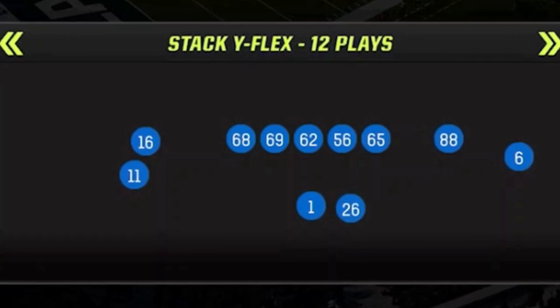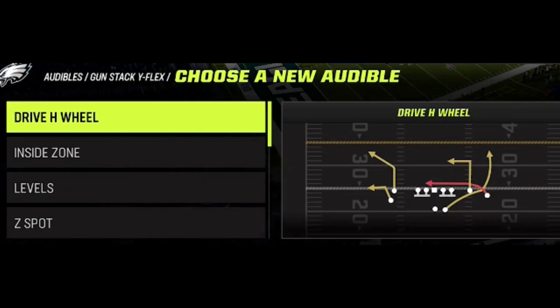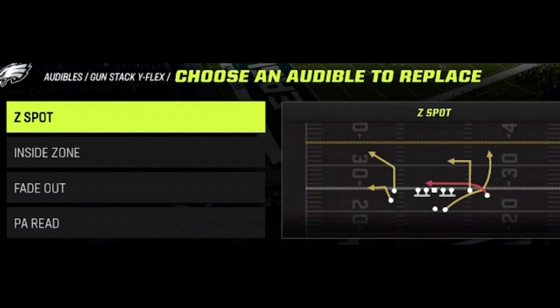There are two things you must do every single play for this offense to work. First, you have to set your audible plays — that should be the first thing you do on offense before you ever run a play. If you run the Saints Offensive Playbook like I am here, you only have to change one play: the Z Spot to the Drive H Wheel, which is probably my most used play in Madden 23 as it beats just about every single defense in the game in multiple ways. And that's it, as all the other plays are already set for you.